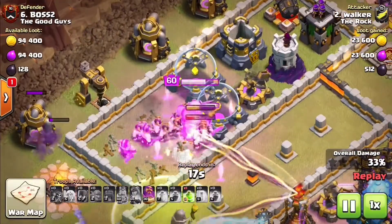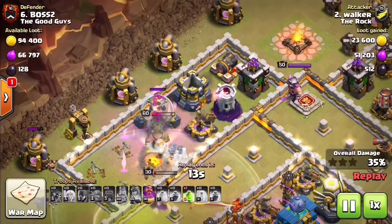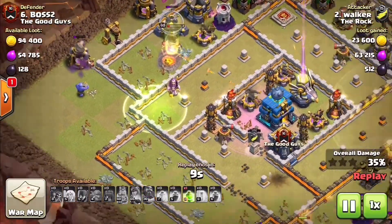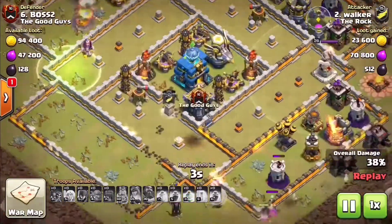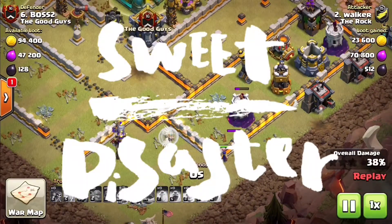Meanwhile we've got the barbarian king jumping over walls, getting shot at by a whole bunch of stuff including the eagle artillery — not your friend, don't put a whole bunch of witches on the battlefield right away. He goes down. You've got a stray bowler and a barbarian, a witch over here trying to keep things alive, a jump spell left over, and this person said you know what, I give up, I've had enough, there's nothing else I can do — I quit. Nailed it.